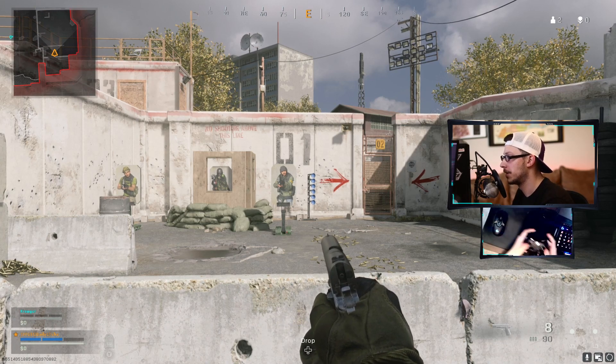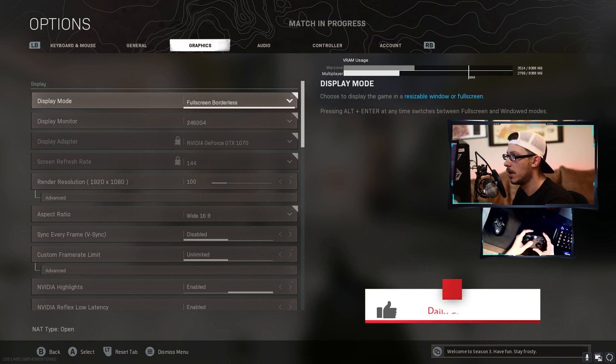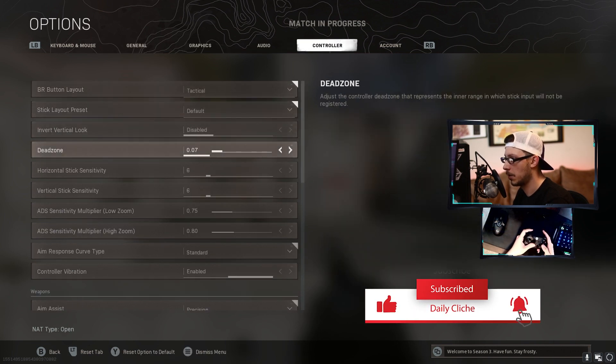What you're going to do is start up by setting your dead zone. If you don't know how to do that, you're going to hit start, go to options, go over to your controller, and we're going to throw that down to zero.